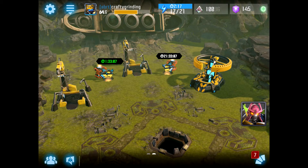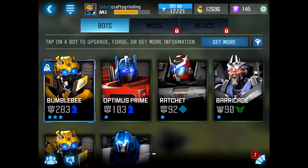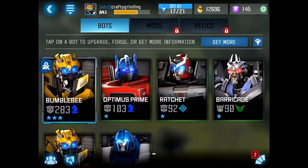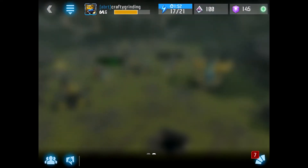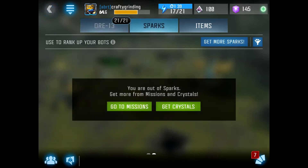I haven't found a ton of use for the alliance base yet, because I can get a lot of things just by going back to the menu. Now, Bots is kind of like the list of all the Transformers you've already collected, so you can see all the different Transformers available. Mods and relics become more relevant as you progress in the game. Then you also have an inventory, which shows all the different ore — that's basically how you upgrade or level up all the different Transformers you have.